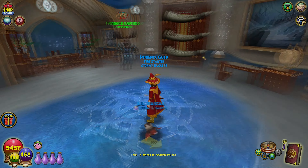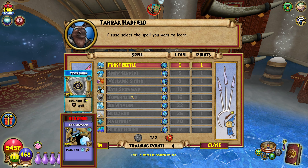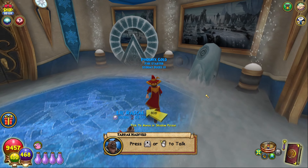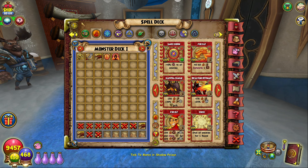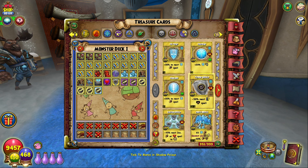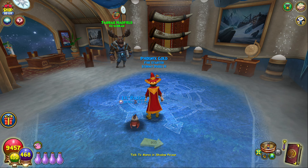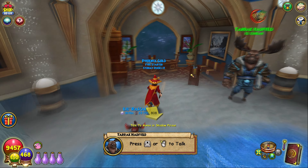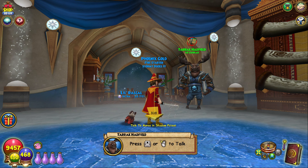Ice is kind of the same way. It does have useful utility in the spell Tower Shield, but as you can see by the fact that I haven't trained it, it's not necessarily a requirement to have. Tower Shield gives minus 50% to the next incoming damage spell — it's pretty good — but you don't necessarily have to have it because you can get treasure cards of it pretty easily. You don't really need anything from Ice.